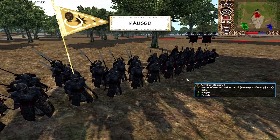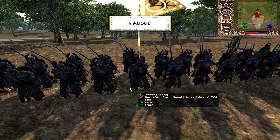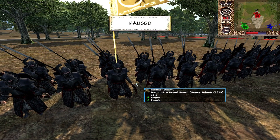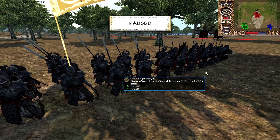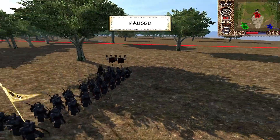Speaking of tanky archers — it doesn't get much more tanky than the Nauru Naharu Royal Guard. In this version of the game they have enormous defence, though they're going to receive some slight reductions. They'll still be a very strong unit — very similar to the Hearth Guard of Amon Sûl: multiple-HP, spear-archer hybrids.